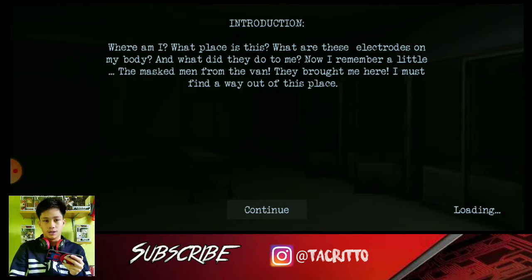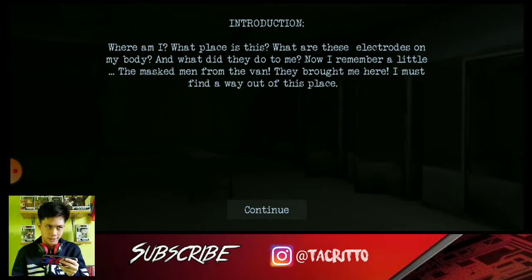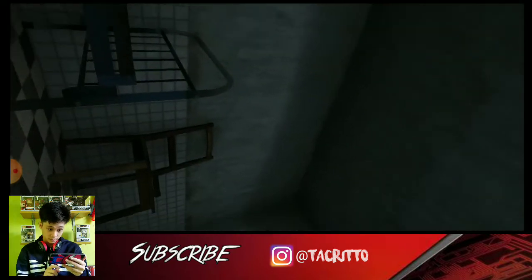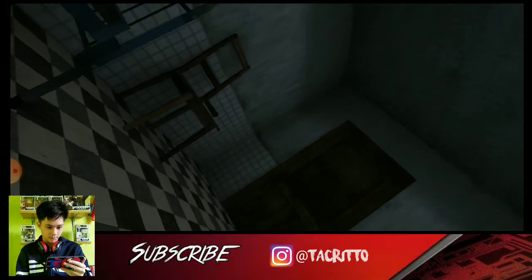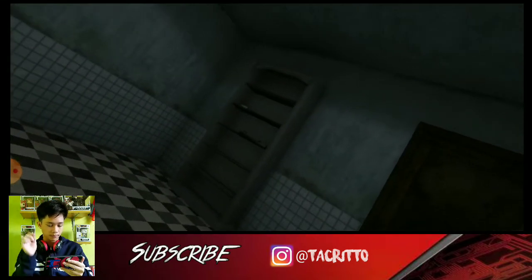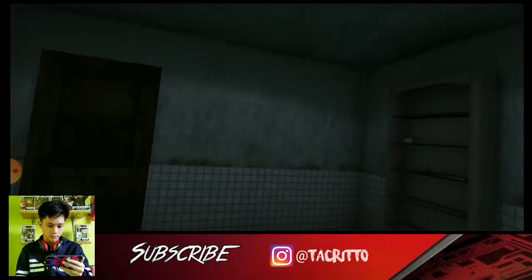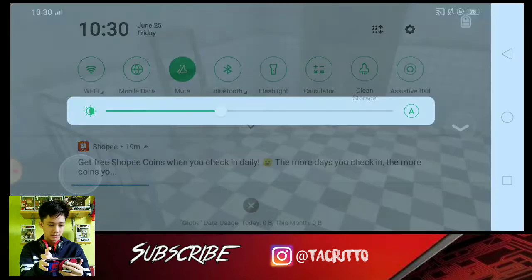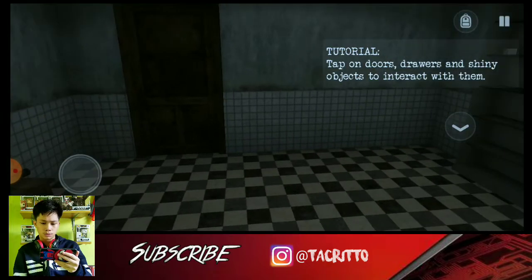Okay, by the way, I don't know how to play this game at all, so we'll see. Continue. Okay, let me just increase the brightness. Tap on doors, drawers, and shiny objects to interact with them.